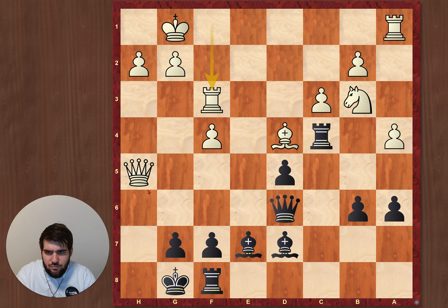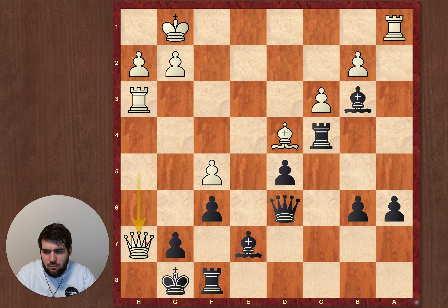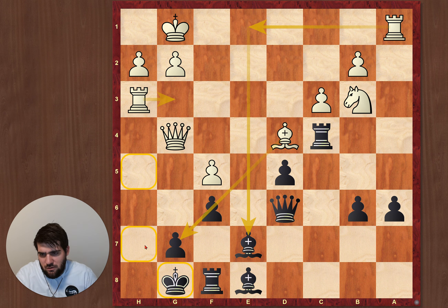C3, rook c4, and my opponent played quite well — rook f3 with this idea. So I played f6, f5, and I thought I'd grab a pawn. I thought I could win the knight, but if I'd play this, it wouldn't help a lot — he can just play this and this, and then he has this threat and my king is just too weak because this pawn is missing.